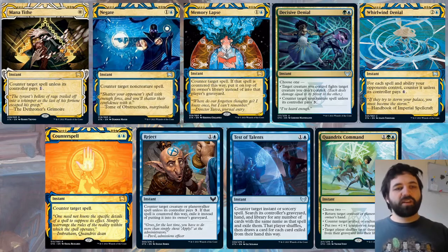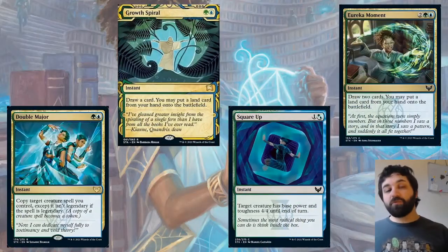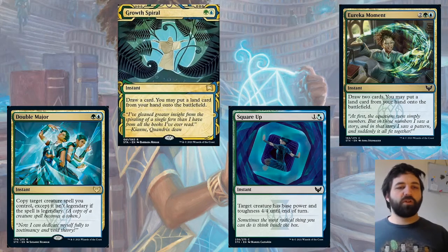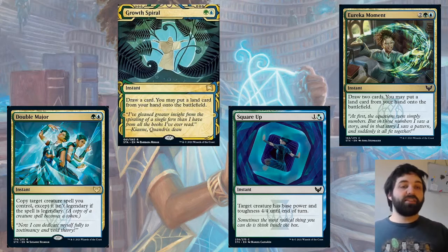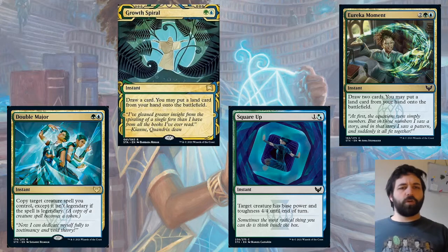Looking at the rest of the Quandrix spells, we've got Double Major — a rare spell. Copy target creature spell you control, except it isn't legendary if the spell is legendary. Importantly, you can't copy a creature already on the battlefield — it has to be a creature spell. So that's something to watch out for. It could be quite useful — say on turn six with a four-drop in hand — you can pull some shenanigans, but it's not automatically playable.